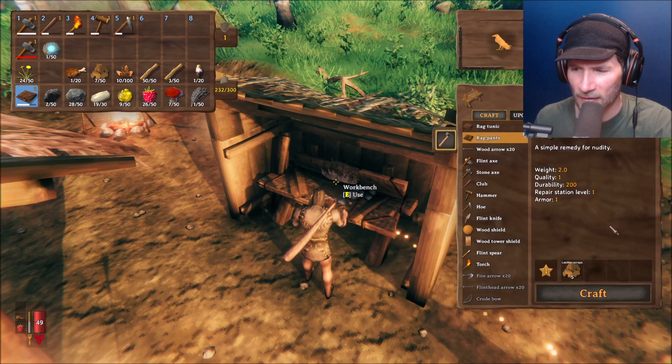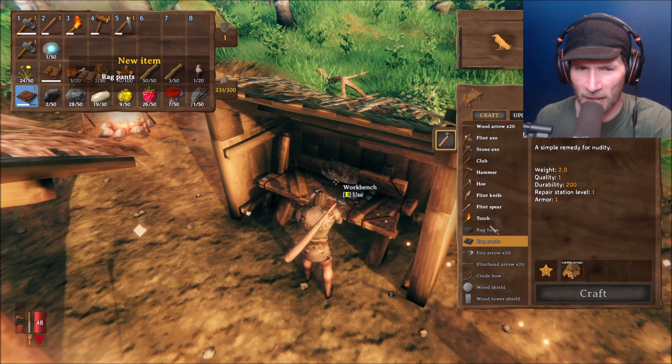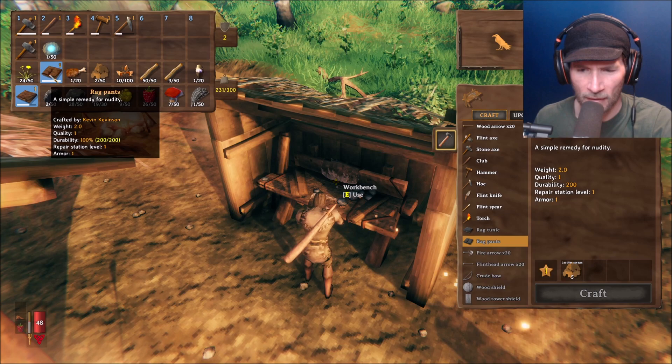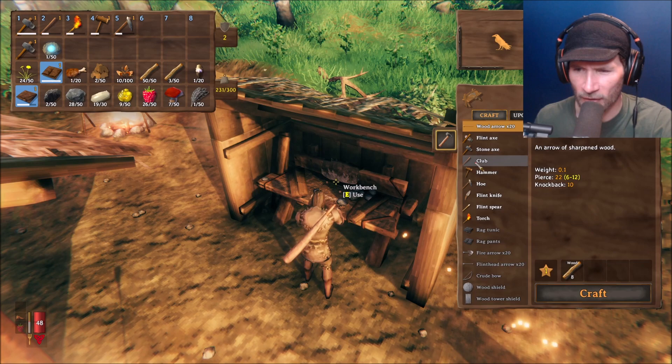What have I got here — oh, leather scraps! Does that work? I'm making pants! Kevin has pants! Put them on, Kevin. Look at that — he covered his shame. Okay, wood arrow — I thought I needed feathers for arrows.